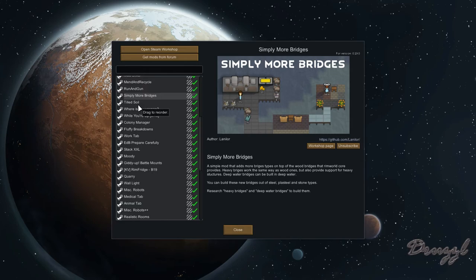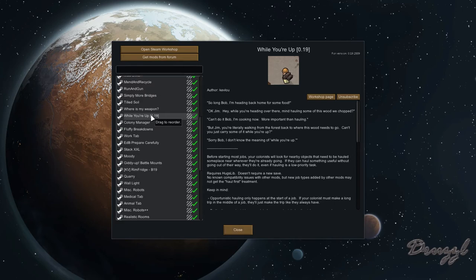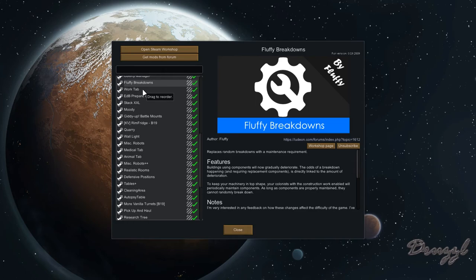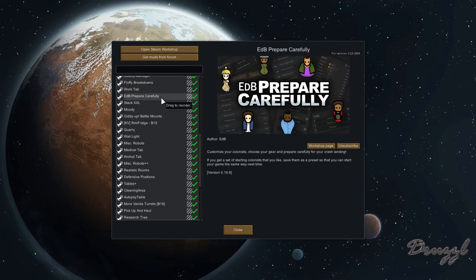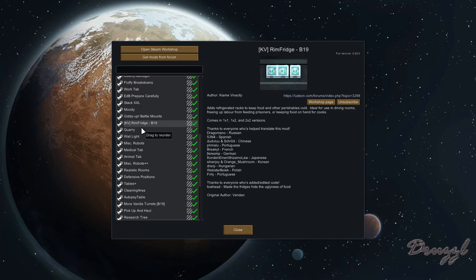We have Running Gun so you can move and shoot; Simply More Bridges for heavier bridges that support certain structures; Tilled Soil; Where's My Weapon, so pawns re-equip their weapons; You're Up, so someone mining on the edge of the map will haul something on their way back; Colony Manager for resource management; Fluffy Breakdowns; the Work Tab, which takes over job priorities and gives us one through ten; EDB Prepare Carefully just in case; Stack XL for higher stacks; and Moody to see colonist moods.